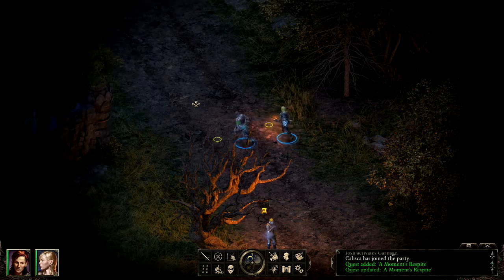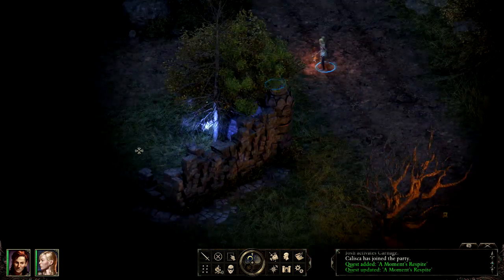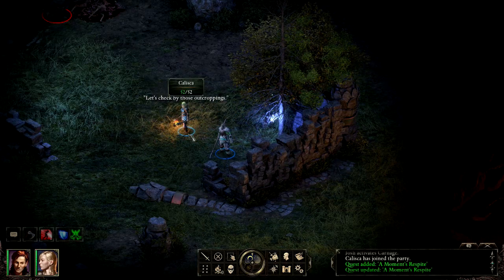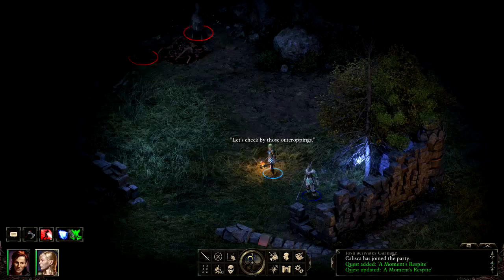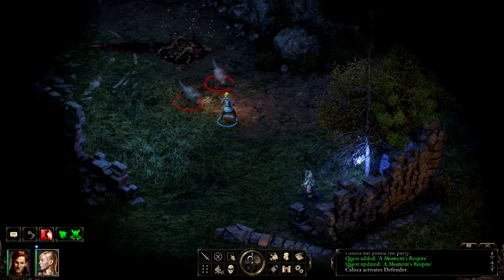We were sent to go get some berries, but Sparfle by the tree was sent to get water. He's kind of notorious for being lazy, so he's just going to have a smoke while we go get the berries. There are some wolves up here near these outcroppings, giving us an opportunity to show off combat a little bit.